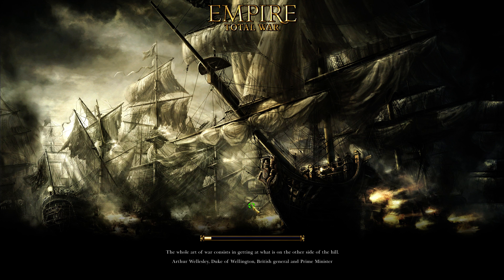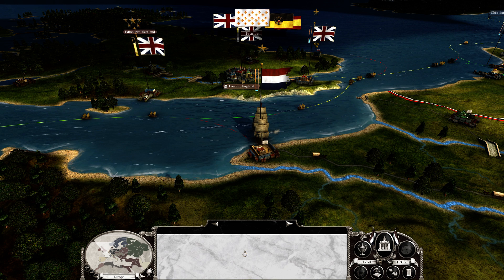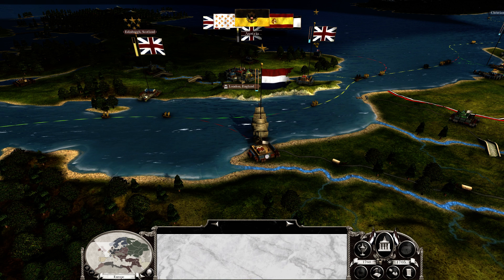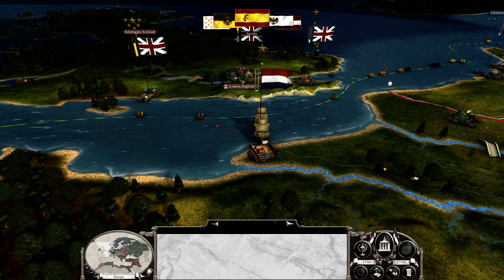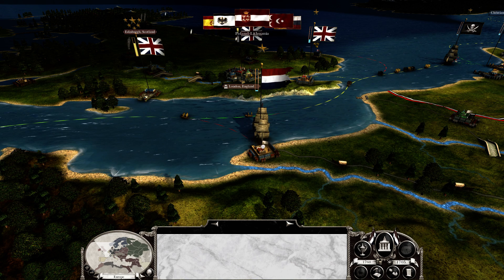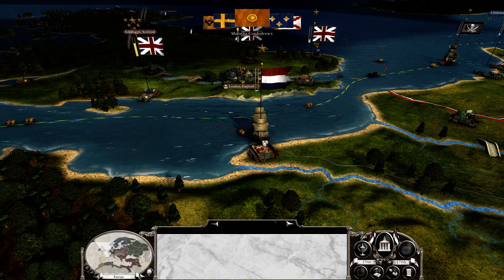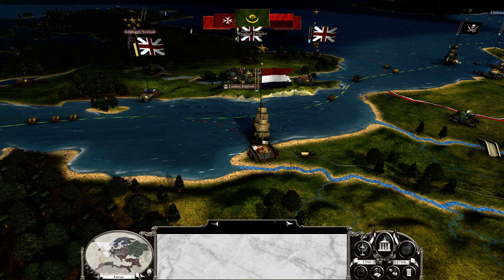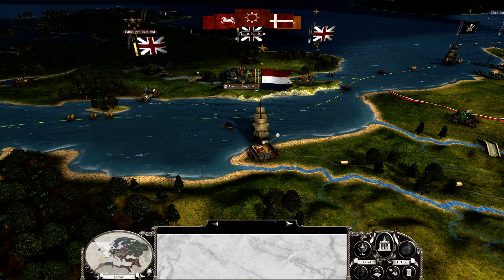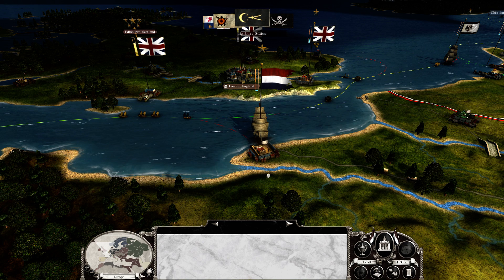We've captured both vessels, but we're down to 28 guns. I don't know when I lost them — they didn't give us a single volley I think. Anyway, I'm going to take the prize money. With 28 guns I can still take on a 5th rate and a galleon, but it's going to be tricky. I want to retrain that 6th rate back up to 32 guns if possible.